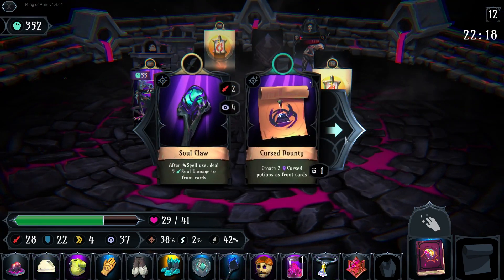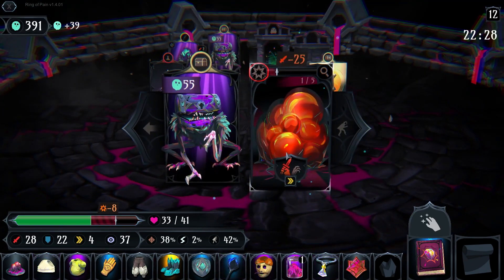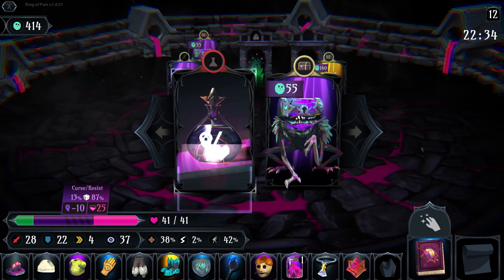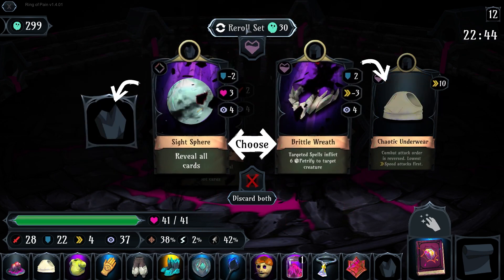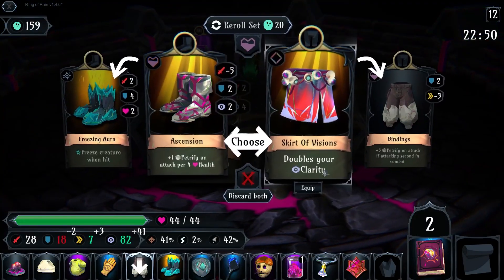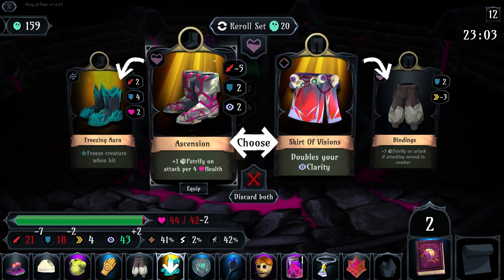Why did I do this? It's interesting — in this situation, it's actually not a bad idea. I'll explode those. Now I've got gobs of stuff. What do we get? The key word is gem. Do I go for a legendary item? I might as well — there's a couple that are good. Doubles your clarity, which gets really silly really fast. Or petrify on attack per four health — that's plus ten petrify to hits. That's good.